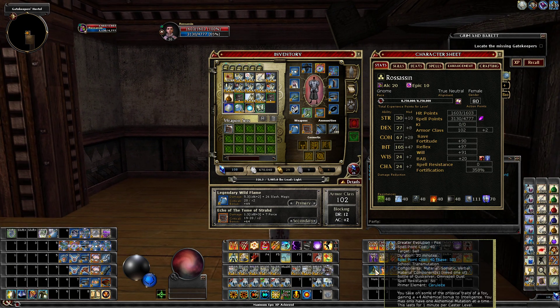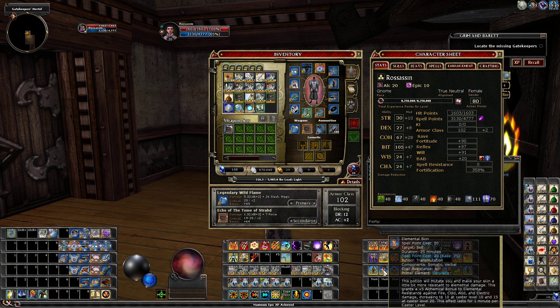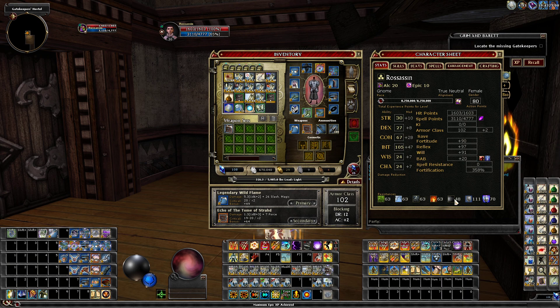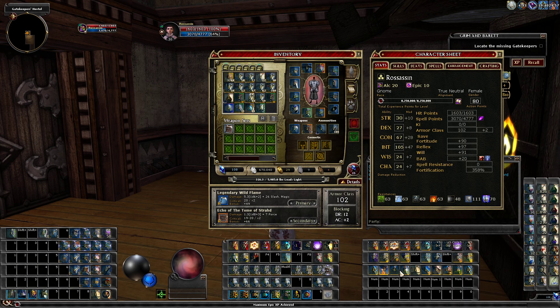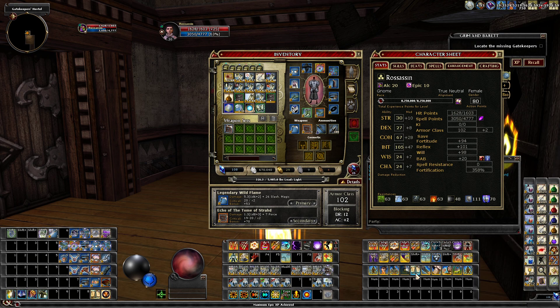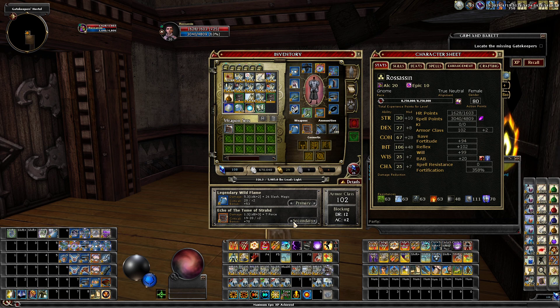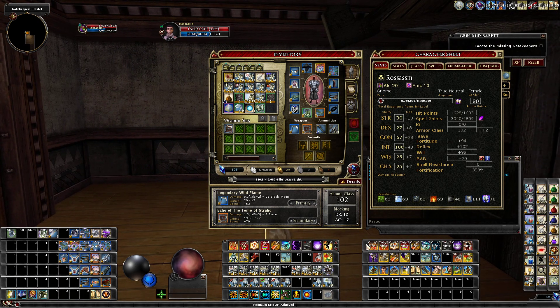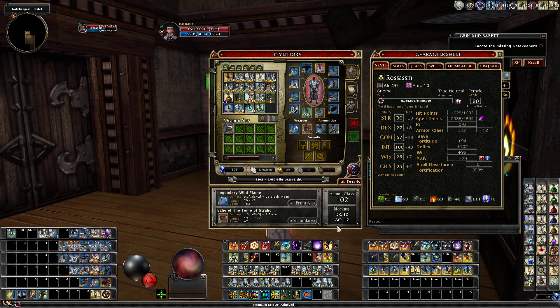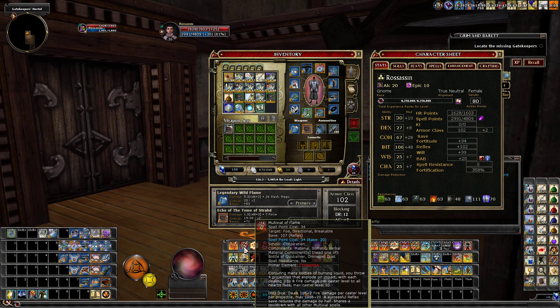You get some pretty neat buffs. Greater Evolutions give you four alchemical bonuses to an ability score of your choice — that's more DCs right there, just added two to my DCs. Elemental Skin bumps your resistances up, Gold Skin makes it so you can take another hit potentially. More skills, more saves, all that stuff — this is for my destiny in Reaper mode.